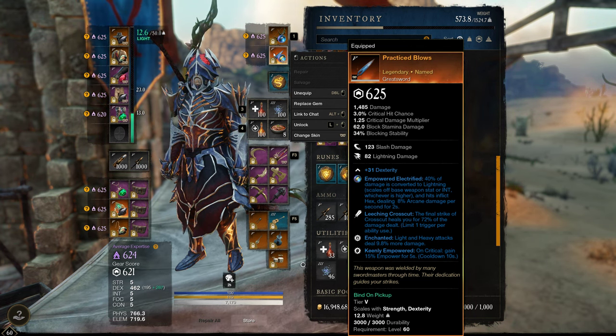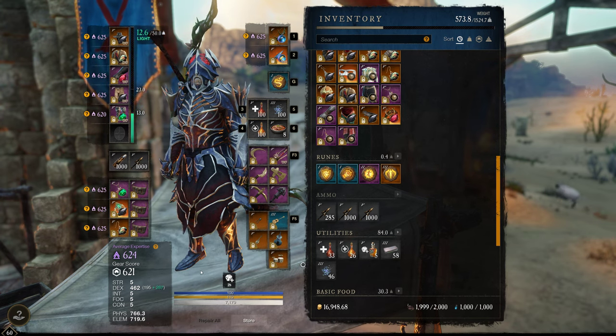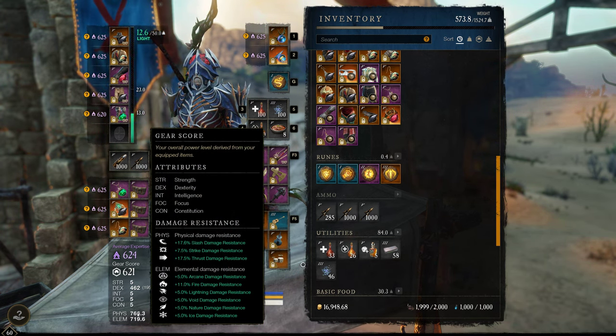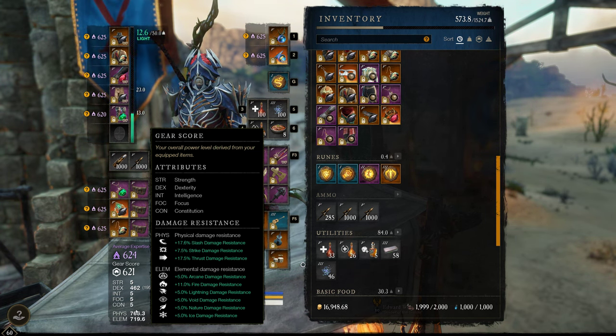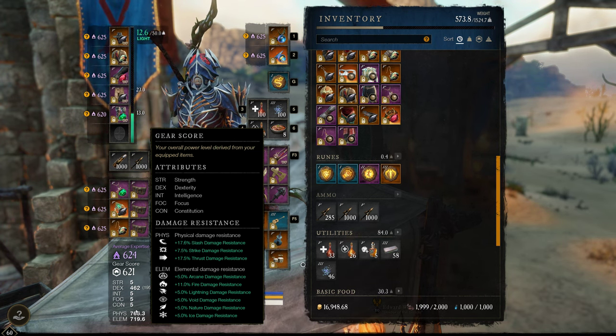The greatsword also has Light and Heavy Attacks and Keenly Empowered, but you can use whatever — just make sure it has dexterity. For our resistances: in my previous video I had zero strike resistance and that almost killed me every time. The 7.5% strike resistance actually helps now. There is only one strike weapon and it's a melee one, so that's why it has the lowest amount of resistance in the build.